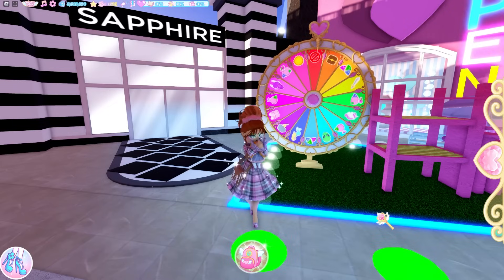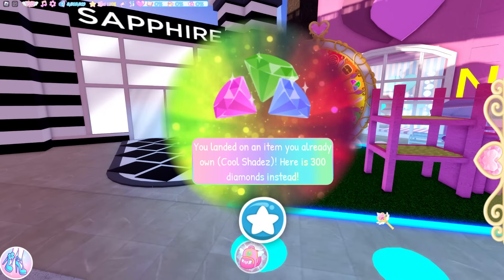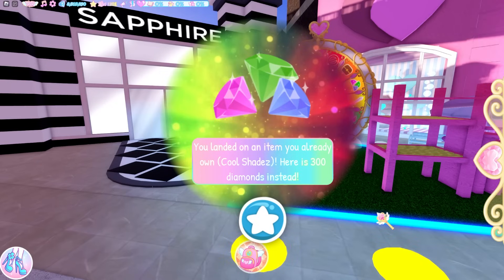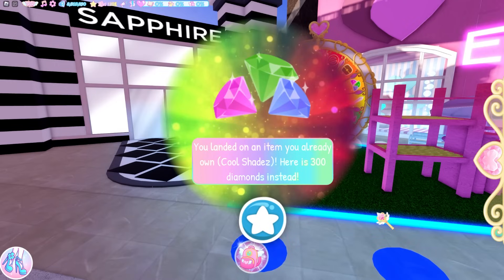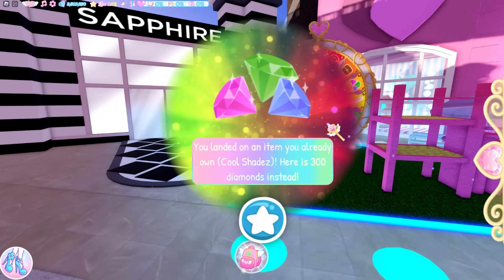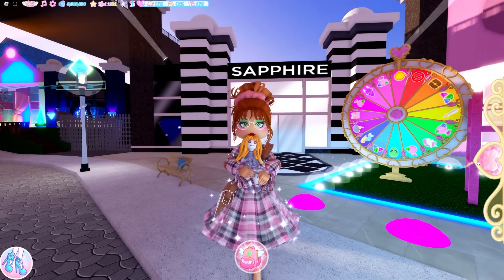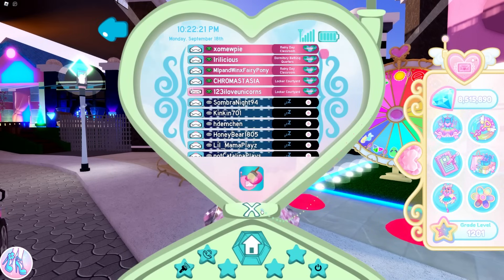The Blade of Light is now winnable again after being broken for a while. Also, if you land on an item you already have, a new menu pops up that says you landed on an item you already own — here is 300 diamonds instead. It now tells you the item you landed on so you know you're not just continually getting the same message and not winning anything new, proving that you are actually still landing randomly on an item. So as you can see it says you landed on an item already — you earned Cool Shades. Every time you spin the wheel you will now be told what you actually landed on.